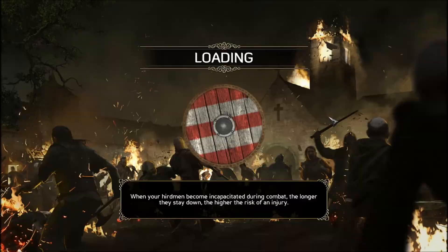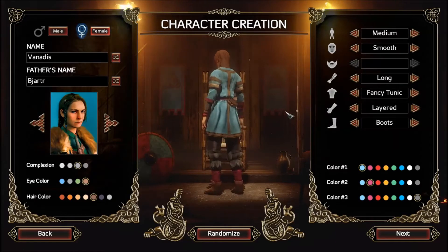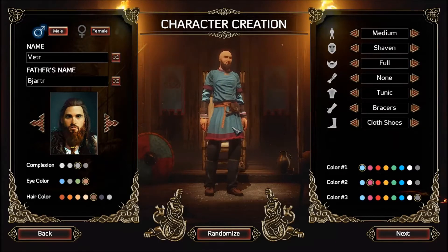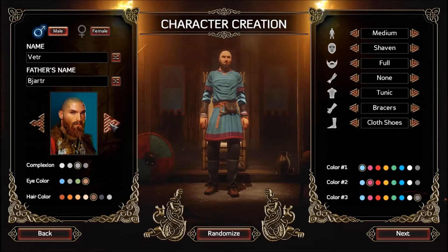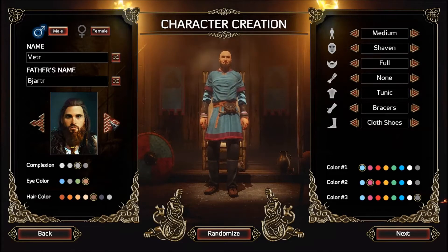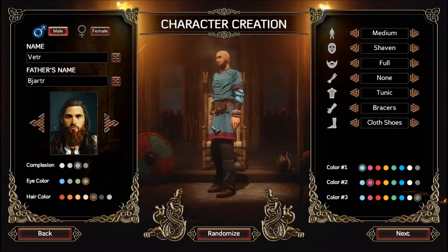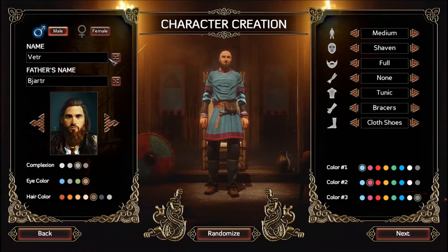Last time around we played a warrior, and I think we are going to play something similar this time. It looks like character creation has changed just a little bit, but it still looks fairly similar. That was our portrait last time — let's take a look at some of the other portraits. I don't remember our last character's name, otherwise I would just continue on his legacy.